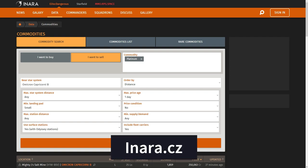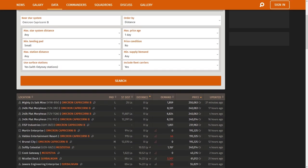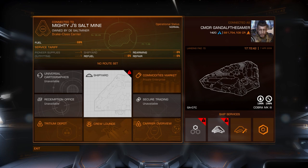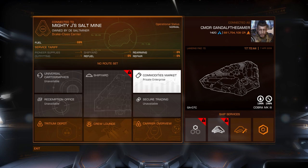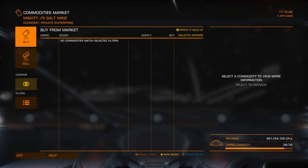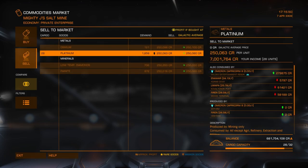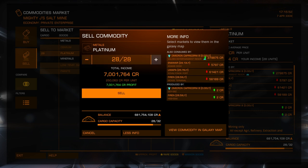Go to the Anara.cz website and find the best places to sell platinum. I found a fleet carrier that was buying platinum at 250k credits, so I went there to sell my cargo. I made 7 million credits after mining for just about 20 minutes — not bad for a 1.6 million credit investment.